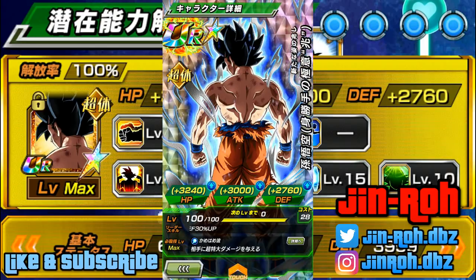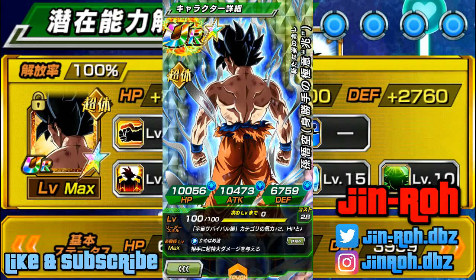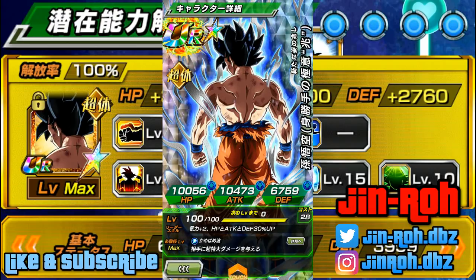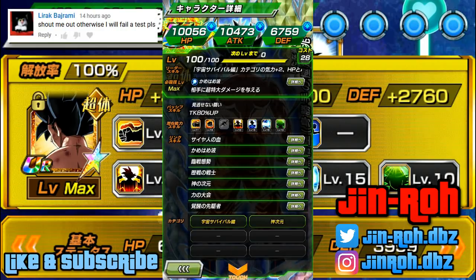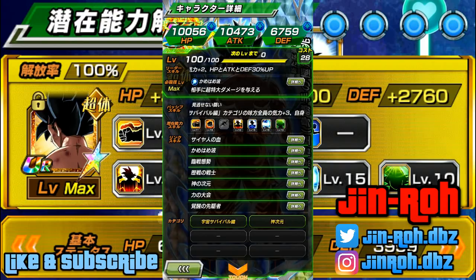So this is what it looks like — HP, attack, and defense stats went up by roughly 3,000 each. At max SA he's got the Universe Survival Art category plus 2 key, HP attack and defense by 30%, and also does supreme damage. For the passive skill, he's got the Universe Survival category plus 3 key for all types, and his own attack will increase by 80%.